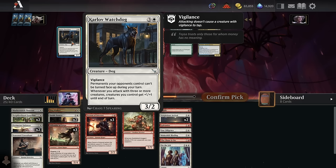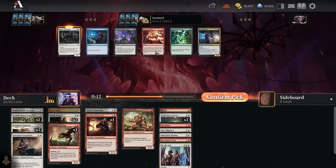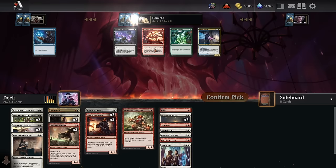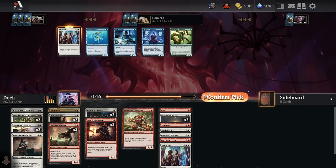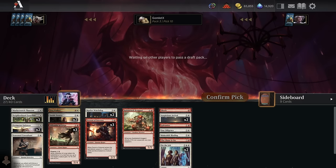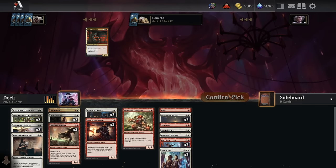Pick eight — Karlov Watchdog, actually incredible! Felonious Rage is not bad at all either — sometimes you curve out turn four with a three-mana two-two face down and have your one-mana Felonious Rage up so when your creature trades off you still get a two-two onto the board. Card's real good. And we did wheel the On the Job — pretty happy to show off a good little archetype guide for Boros since we haven't drafted that deck yet on the channel. This looks like a solid build of it.